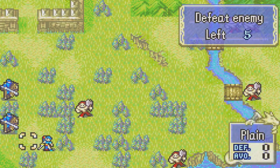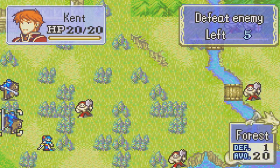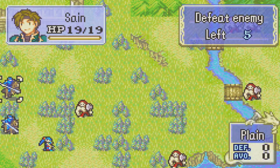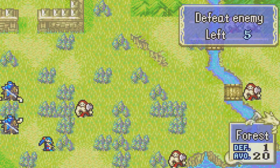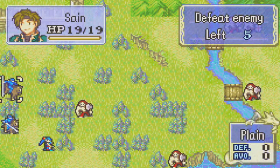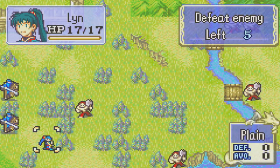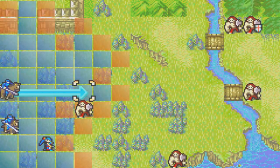I'm actually not gonna be using Lyn in the first part of this anyway. So I'm going to have Kent and Sain do all the work, at least for this chapter. And then when we get to the very end, I want to use Lyn to get the final kill on Zugu. This is very unfortunate because this is the only place where I can actually move Sain right now.